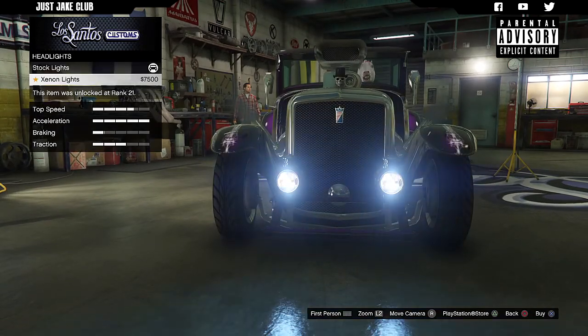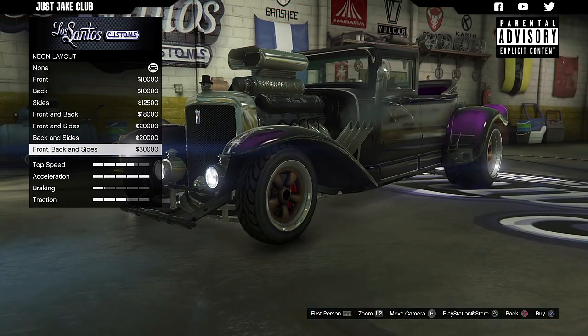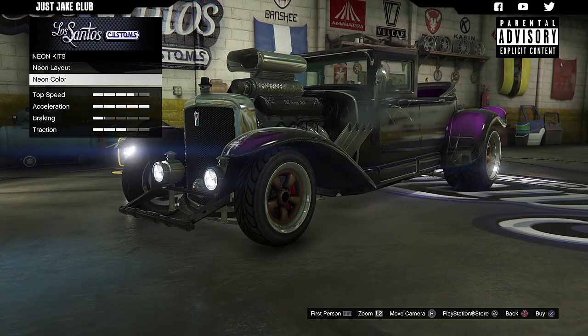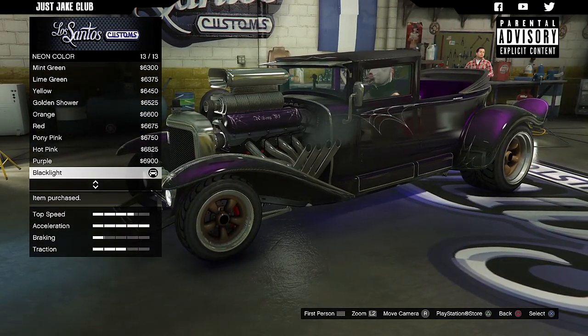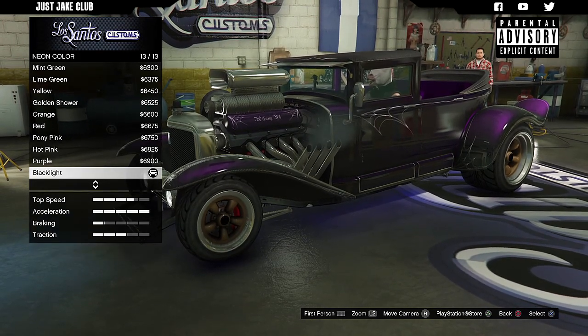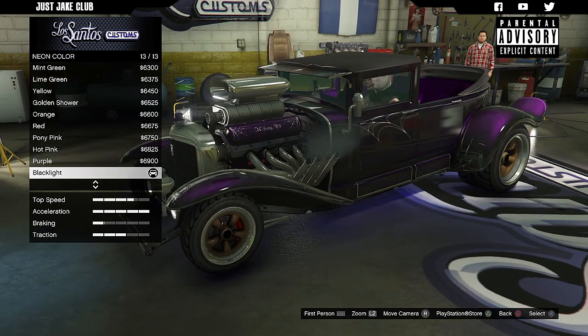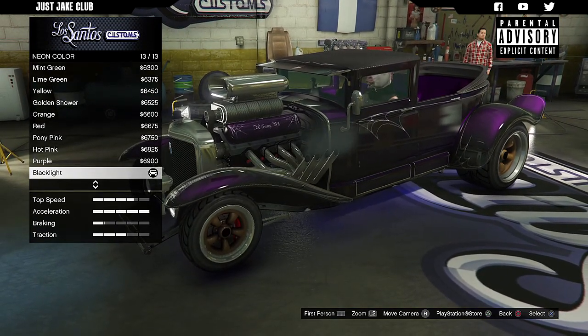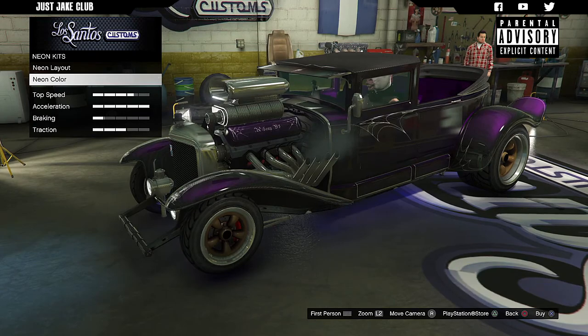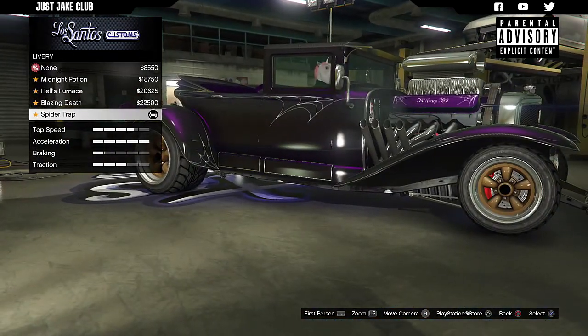Moving on to the lights — we've got the headlights, and I'm going to purchase the xenon headlights. For a neon kit, I'm going to go neon on this — front, back, and sides — and I'm going to get the black light. I'm not sure what color I'll go for on the exterior of the car, but the black light usually goes with most things. I might keep it purple because purple actually looks quite good and suits the style of the car.